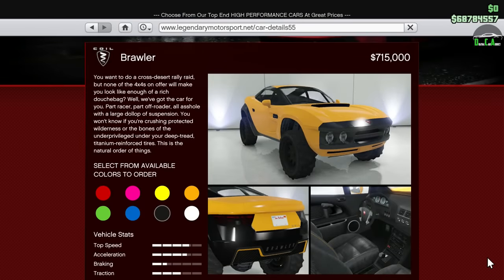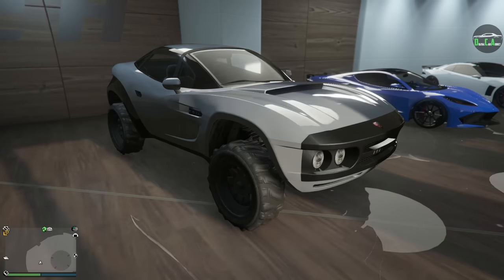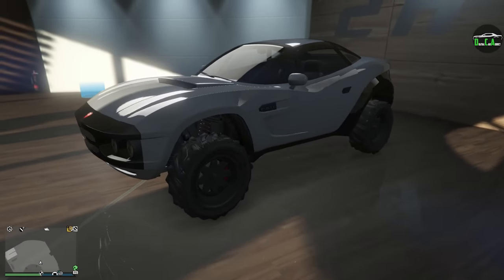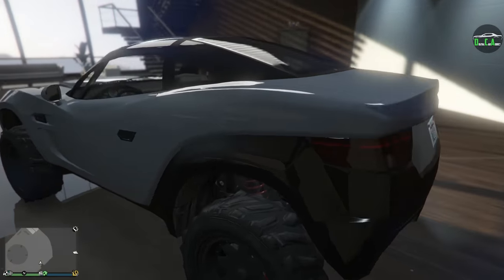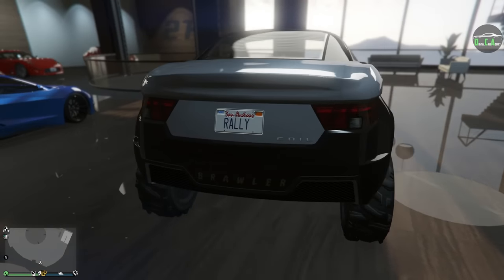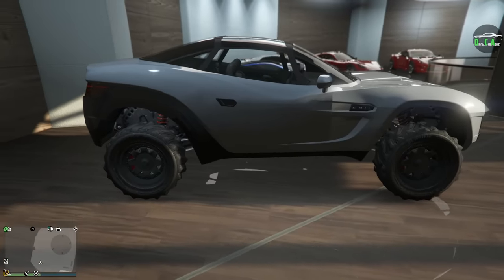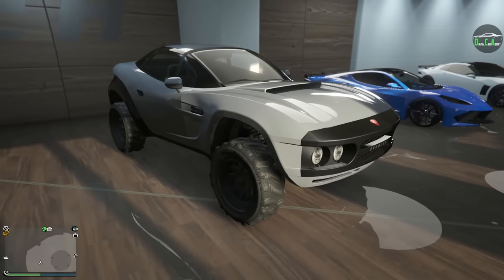This car can be found on the Legendary Motorsport website for about 700,000, which is pretty expensive for an off-roader, but considering how almost every car Rockstar adds these days is over a million dollars, the 700,000 isn't really too bad. In terms of performance, the Brawler is actually the second highest vehicle in the off-roads class in terms of top speed, which is very impressive. Its acceleration and handling are pretty good as well, however it's still around 10th place for most off-road tracks.